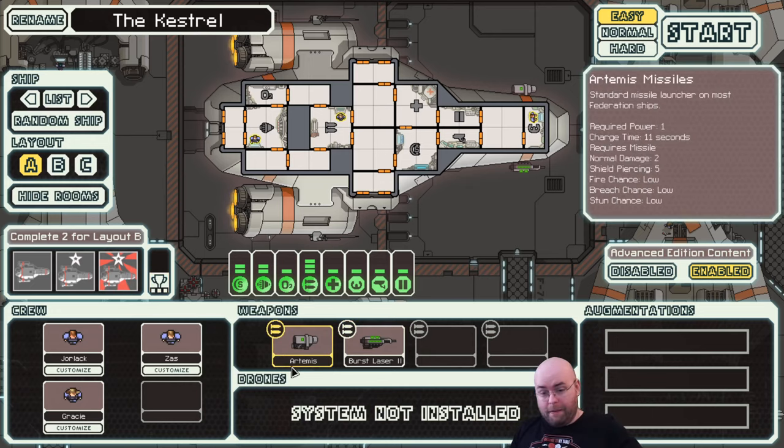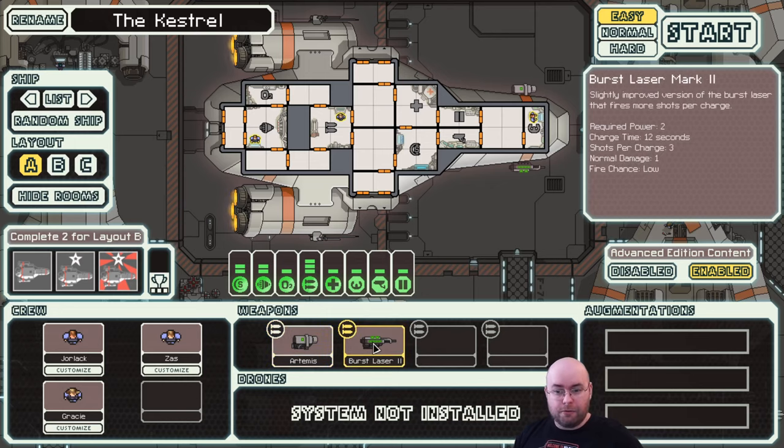You also start with various weaponry. In this case, the Kestrel starts with the Artemis Missile. Missiles are special compared to regular weapons like this Burst Laser Mark II. There's a large variety of weapons in the game, and if you use the unofficial expansion - that's Captain's Edition, for reference - there are far more weapons. I'll probably have a later run doing that, because I really like Captain's Edition.